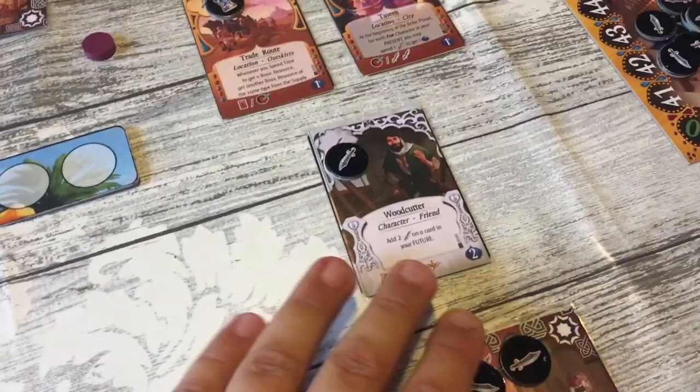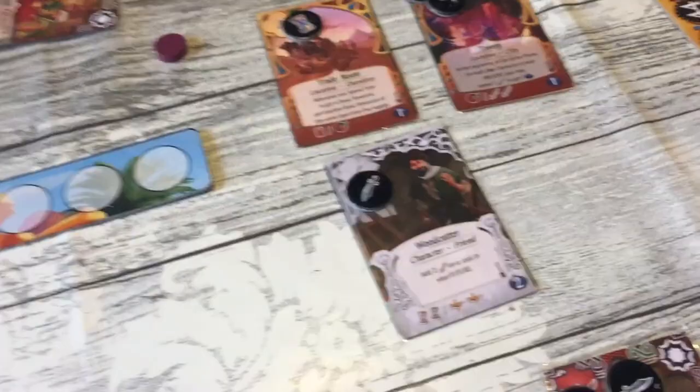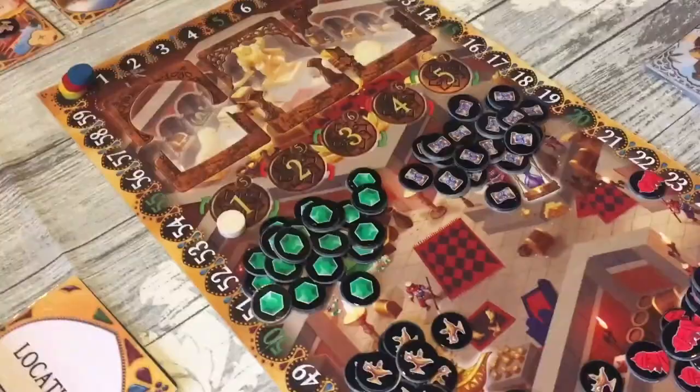...until all the resources on them are gone. There are cards that let you add resources to cards in your future, so if there are ones you don't want to get just yet you can keep adding resources to them to stopgap them. This is just the resource pile on the scoreboard. We have locations, which have powers that trigger when you do something specific and you get something.